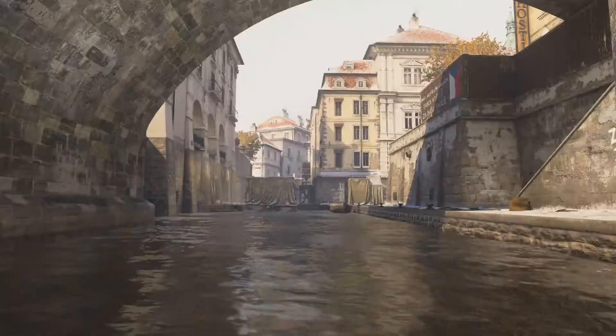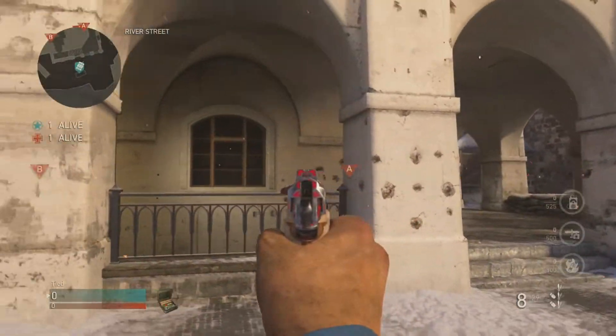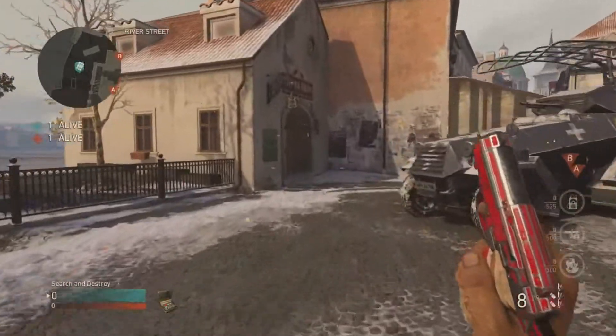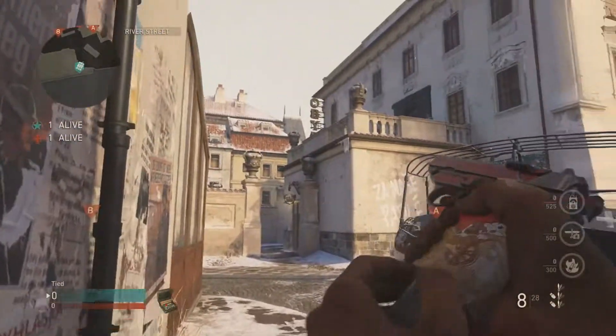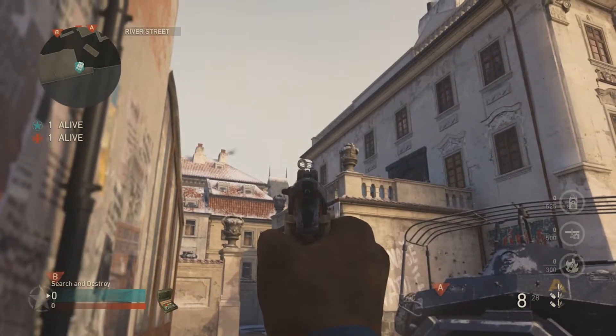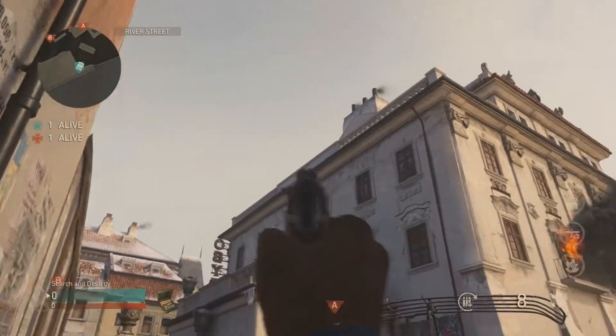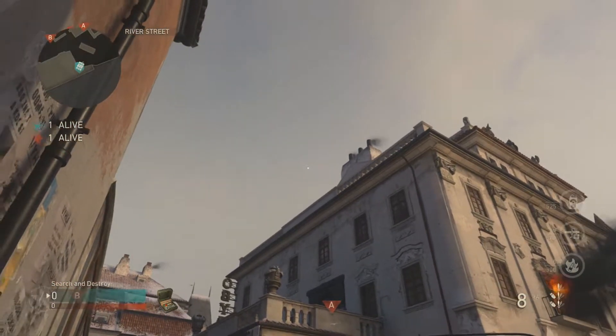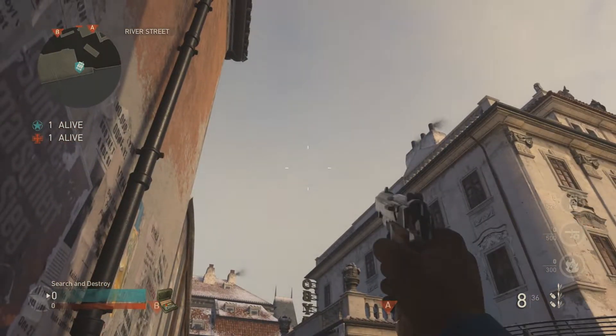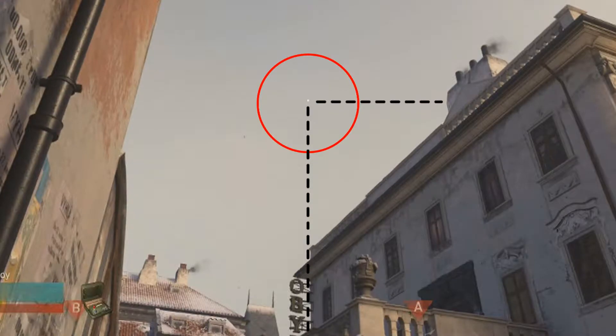Moving on to the defensive spawn spot — you're going to spawn here and push into this corner. This is going to take out people going on the staircases. You're going to line up between this sign and the building so you're horizontally in line with the little corner of this chimney. I've paused the video and done some dotted lines to show you the reference points.